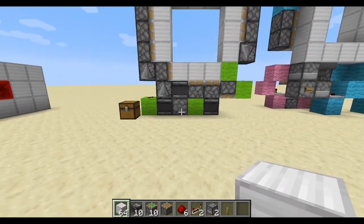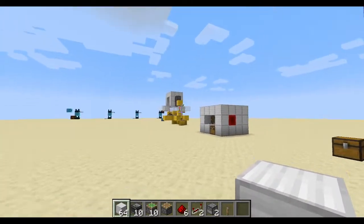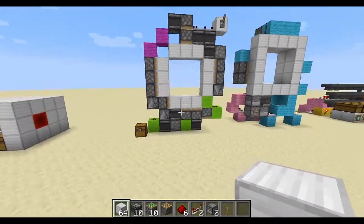To build this door, you're going to need 64 blocks of any building block you want to use — you should bring a good amount so you can build the circuit and scaffold around it. You're going to need 10 observers, 10 sticky pistons, 1 piston, 6 redstone dust, 2 redstone repeaters, 2 dispensers, and a lever — or any activation source that you would like.